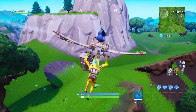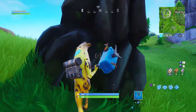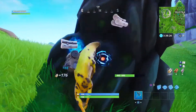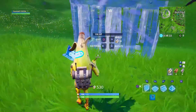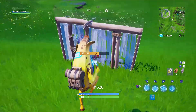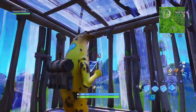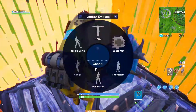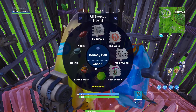You can get the bouncy ball — I can't remember which tier it is, but it is in the Season 8 battle pass. All you need to do is go get metal, brick, or wood from a stone, a car, or a tree, and build a box around you and build that little pyramid, then get your bouncy ball out like this.